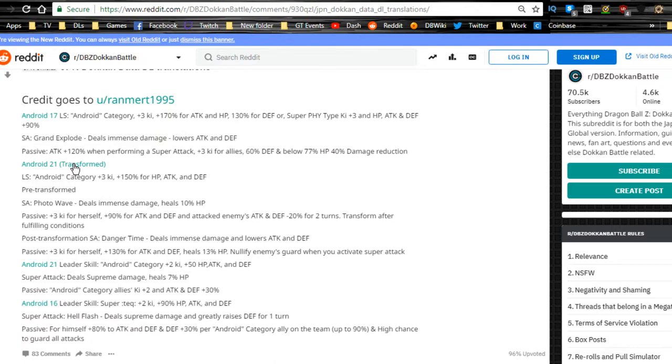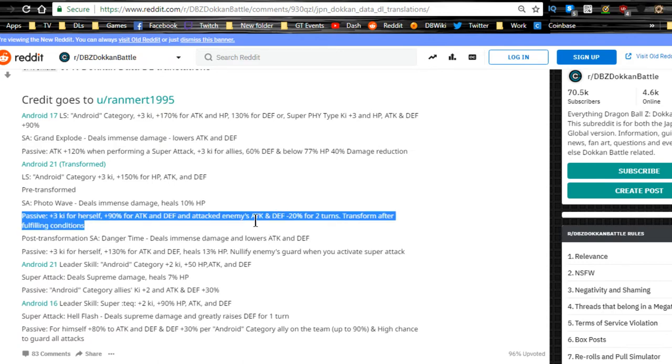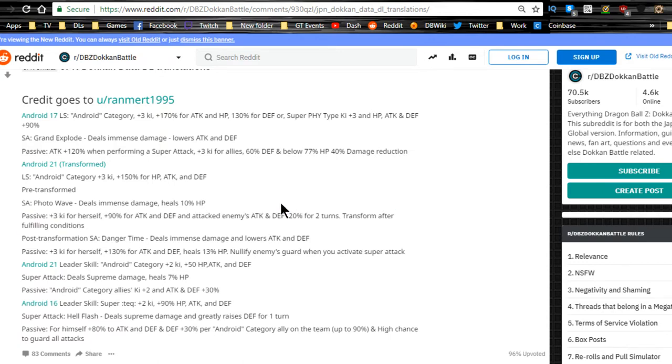Now Android 21 — the transforming one. Her leader ability is Android Category: Ki plus 3, HP, Attack, and Defense plus 150%. Pre-transformation super attack: Photon Wave deals immense damage and heals 10%. Passive: Ki plus 3 for herself, 90% Attack buff, and attacked enemies get Attack and Defense minus 20% for two turns. So before she transforms she can debuff the enemy by 40% — that's cool.